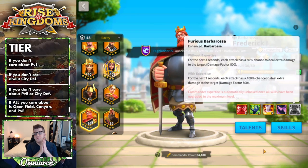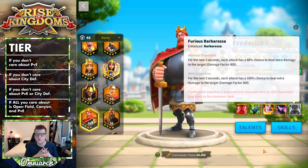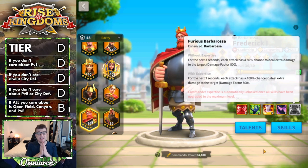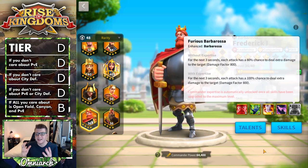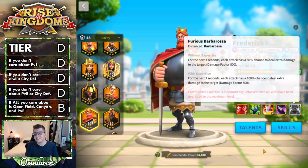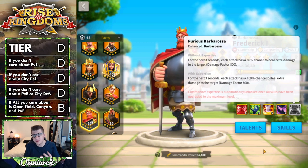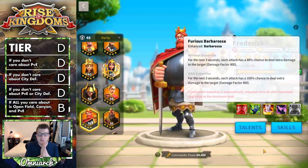Overall, Frederick's most important feature is his expertise, which makes him an insanely expensive commander to max out, and you're really not getting much value in return. Because of that, Frederick is overall a D-tier legendary commander. The only cool pairing I can think of is an expertise Genghis Khan with Frederick as secondary, bringing a ton of cavalry — but the problem is most people see a Khan and immediately target him. He just doesn't provide enough stats.